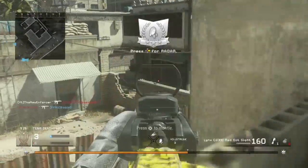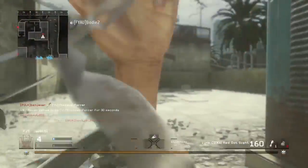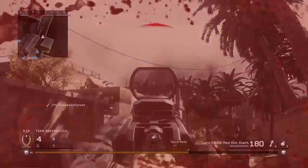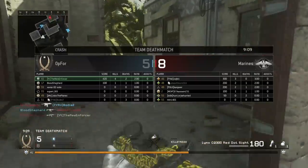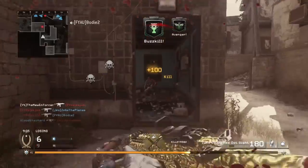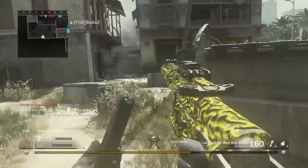We got ourselves a UAV and a fourth kill right there - we're the only person with a kill so far. I had no chance in that gunfight because of head glitches and stuff like that. Teammates starting off with a good zero and three. I am five and two - I have five of our seven kills.